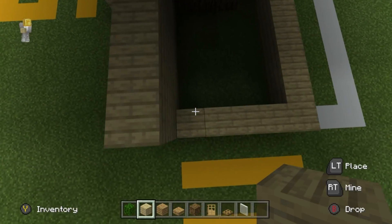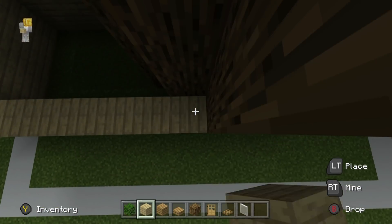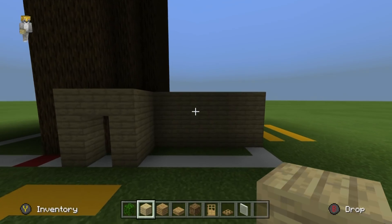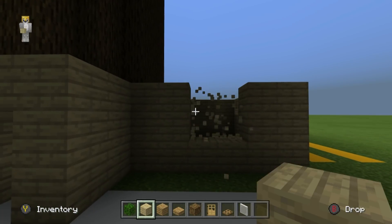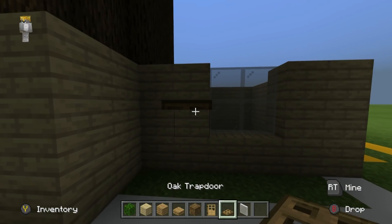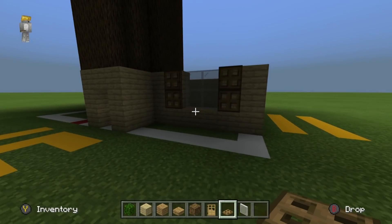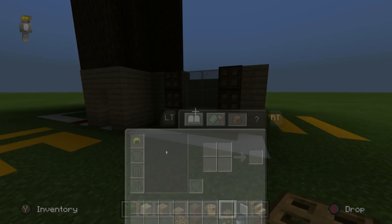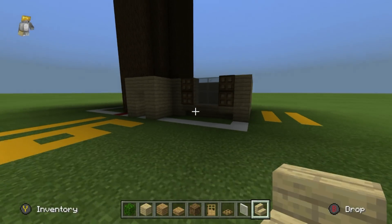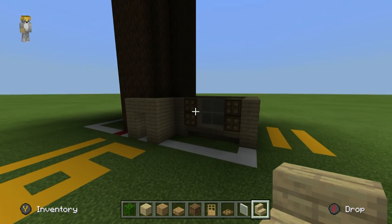Add a couple of rows of birch wood planks on top, then add one window to this part — I'm quite happy with a big window right in the middle of the front. Use white stained glass pane for the window, then a little bit of oak trapdoor left and right of the window. Additionally, I'm thinking about placing a little bit of birchwood stairs underneath the span of the window — I really like how that looks and I think it flows quite nicely.